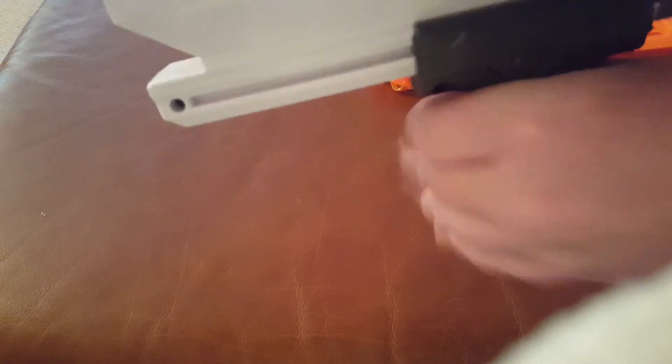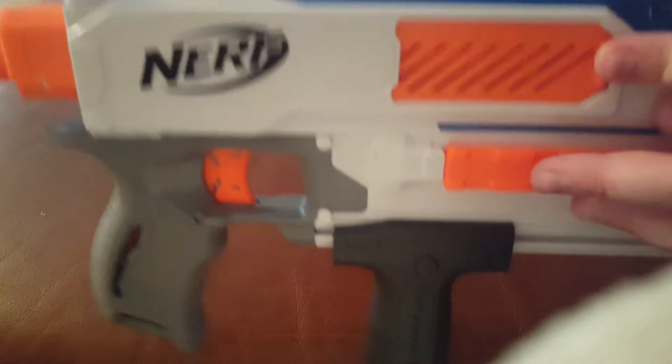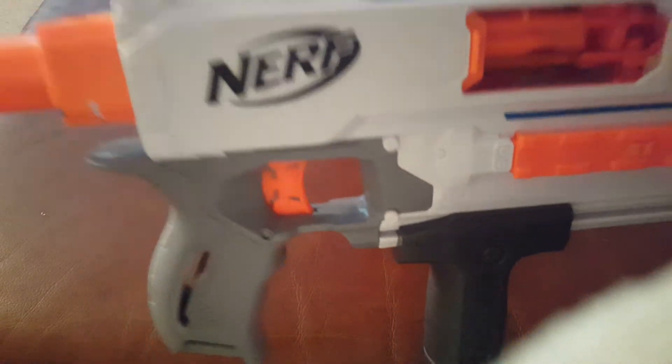Let me show you how to reload. What you do is basically pull this back up into the middle, put your magazine inside here, then pull it forward. I'm not going to do that right now, but I want to show you — if this gun gets jammed, you basically open this up and you can see what's jamming your gun. You pull it forward, and if you want it to be automatic, hold the trigger and go back and forth.